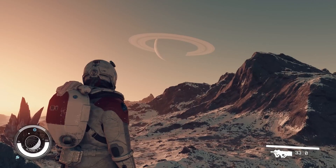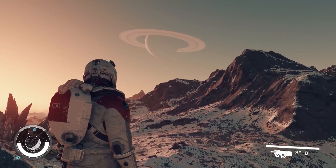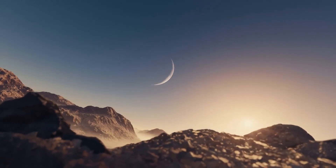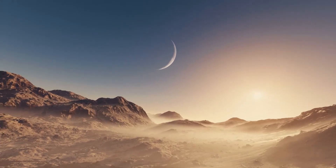We find beauty in solitude on Elchebar 10b. This moon and its stunning landscapes make for an idyllic spot to set up a base and take in the sunset. The stunning lighting on display throughout our journey is an absolute feast for the eyes.